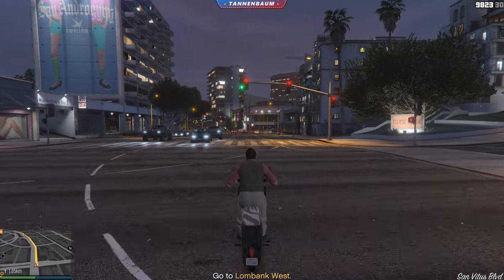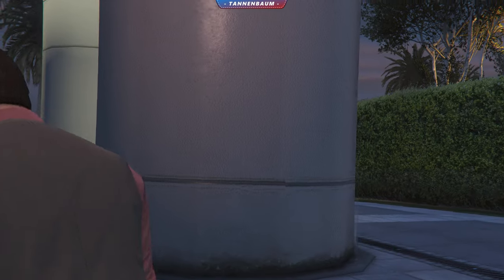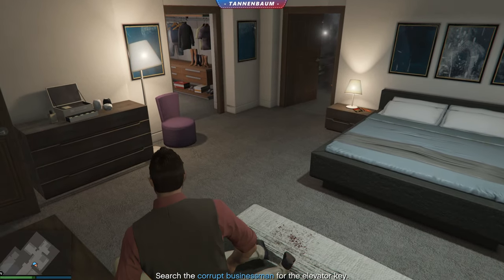If some or all of those points apply to you, then all you have to do is start any other heist prep mission or basically any DLC mission. I chose the Union Depository Heist Prep, but I asked two friends to do literally anything else and the result was the same.